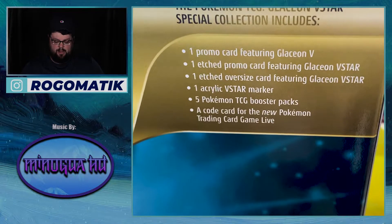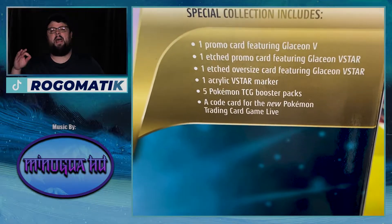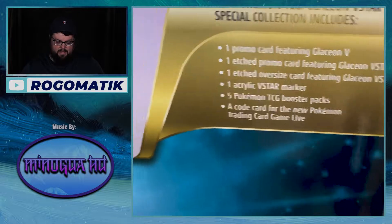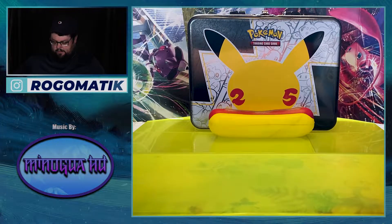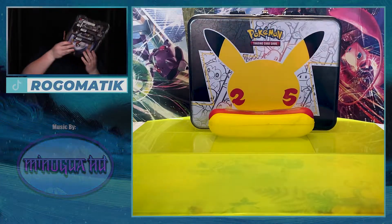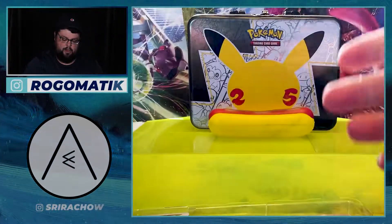It's six packs. Let's flip it to the back — you can see it right there. It's one promo card, one etched promo card which is the V-Star card, and a giant V-Star card as well. One acrylic V-Star marker, five packs, and this was like 30 bucks, which is normal. Five packs plus the promos, and the code card, which I'll give you for this one if you guys want a Glaceon V-Star.